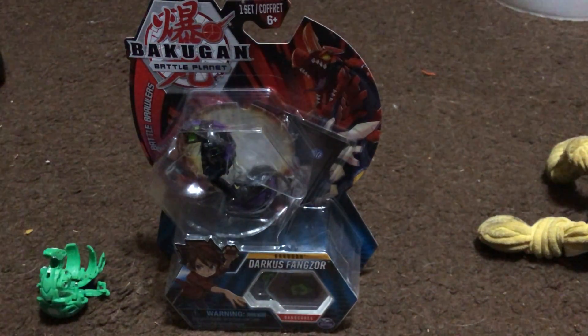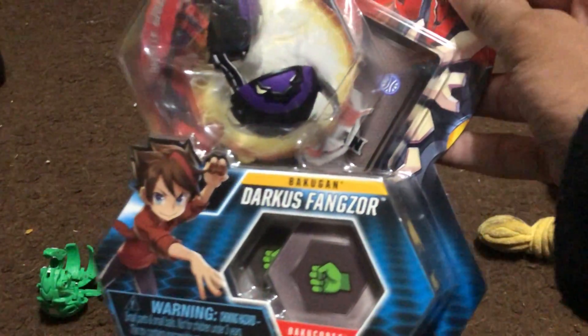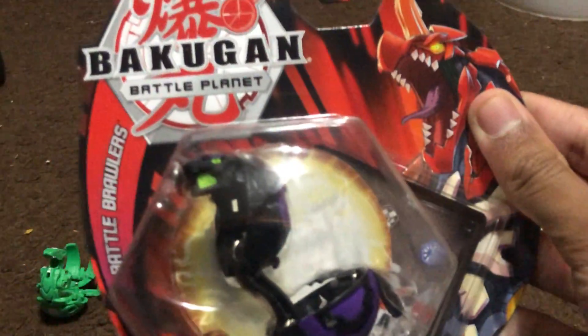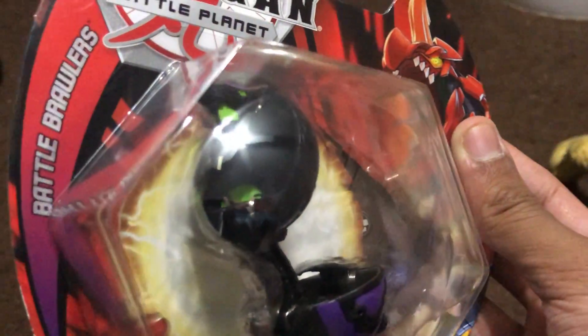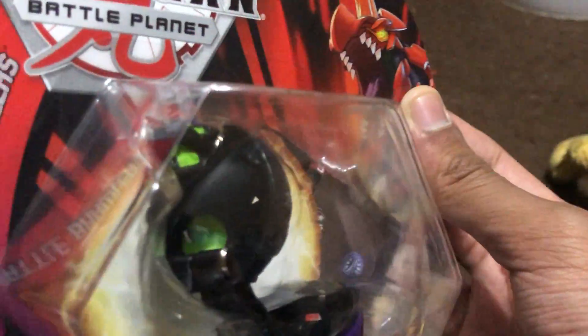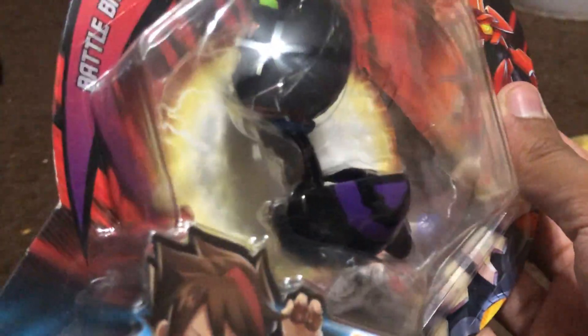As you can see, we've still got a Ventus thing around here for size comparison, as you guys saw last time. Anyway, this time we'll be unboxing the Darkest Fangzor. Fangzor is basically the new Serpanoid — Serpanoid was the snake Bakugan and it was the generic Bakugan in the original — and they have their new snake Bakugan, which is this one.